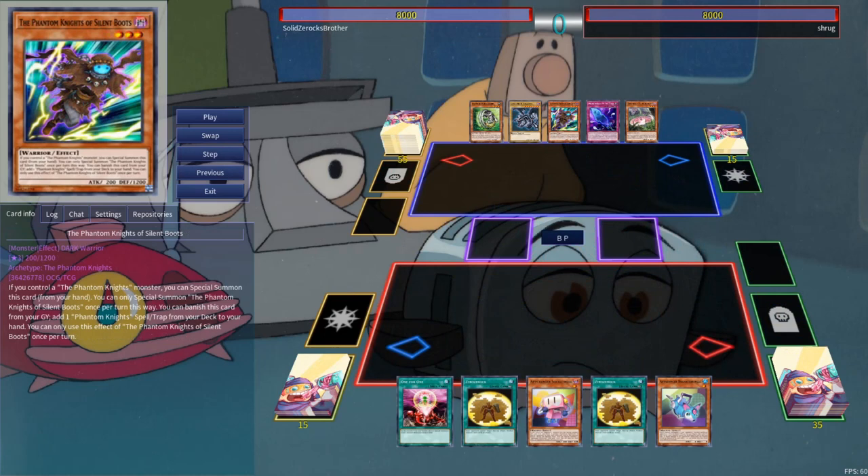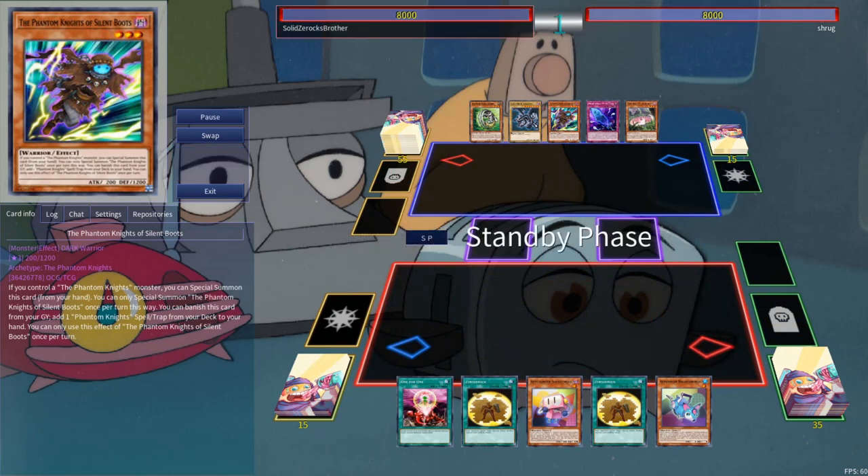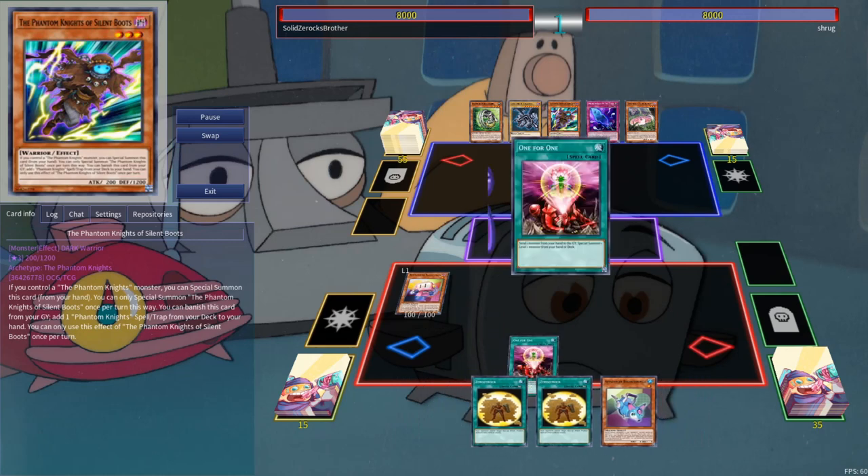Our second match is up against Phantom Knight Burning Abyss. Imagine loading into a game with a 2016 deck and having to face down the format super threat, Zero Xerox. Behold its power.